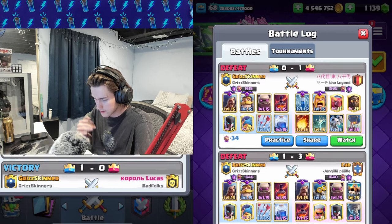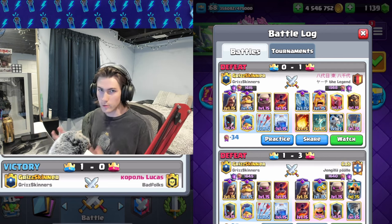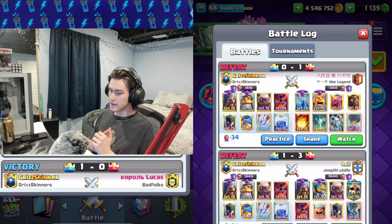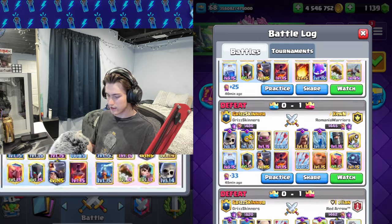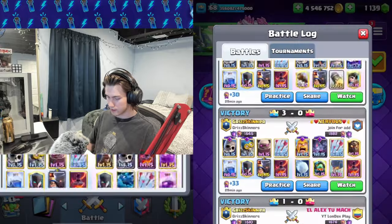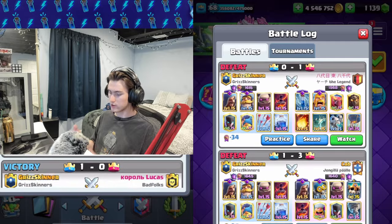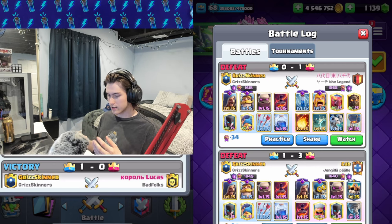We're back on another win streak. I lost two in a row and that usually means take a break — I gotta be better at taking breaks when I lose two in a row. The game recommends that once you lose a couple in a row. The way I've realized the algorithm works is that once you lose two games in a row, you'll probably win the next but it'll be a very hard matchup. Maybe we switch up the deck.